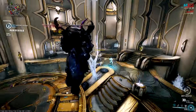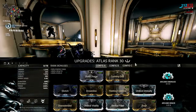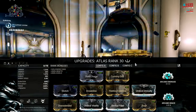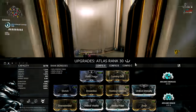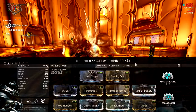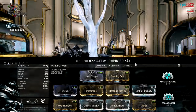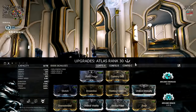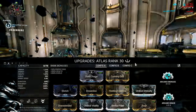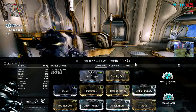Let's check out the build for Atlas. As you can see, we're running a triple Umbral setup with the Steel Fiber Aura, because we really need those capacity points. We're not buffing strength whatsoever here because it's not needed at all. Instead, we're focusing entirely on boosting the range of the punch. The unfortunate thing is that we're killing our duration, which is going to hurt our combo window, but even with Energize and Rage, it's hard to keep punching consistently without nearly max efficiency.